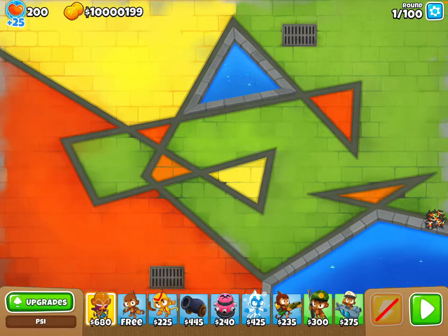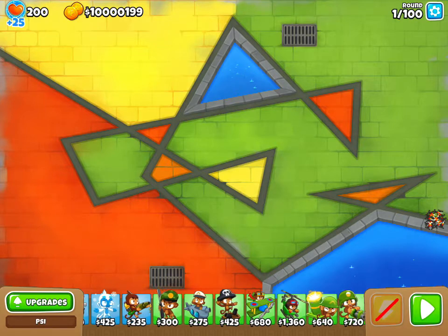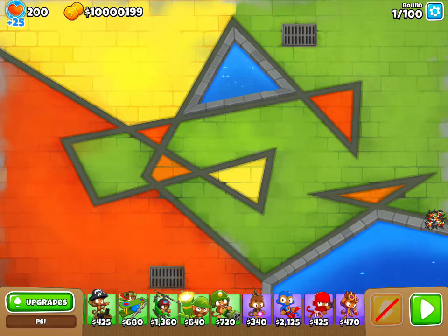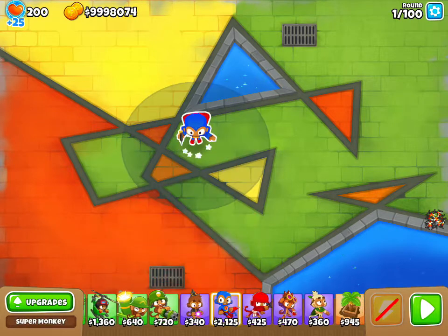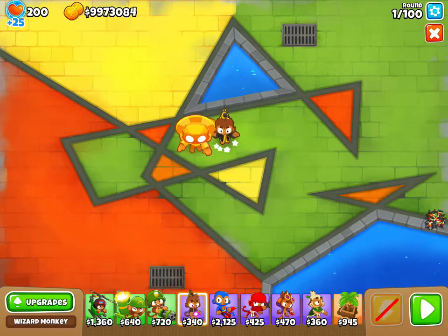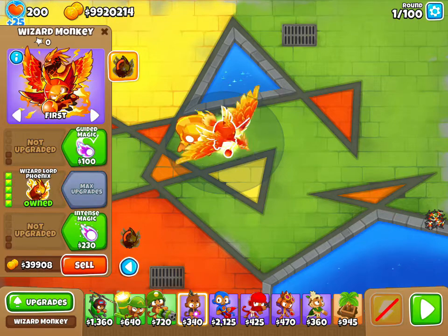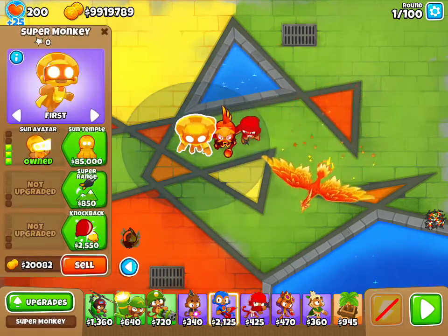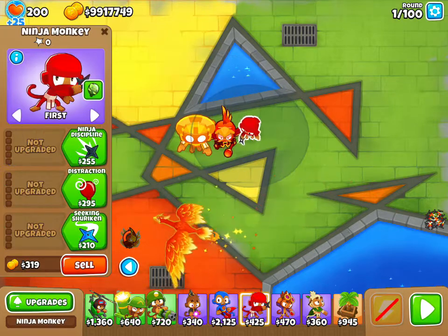Hi, it's KittyCon and I'm going to be making the Vengeful. The way you do that is you need first a Super Monkey as an avatar, and then you need to get 40,000 or 50,000 dollars in each class. So just follow my lead.